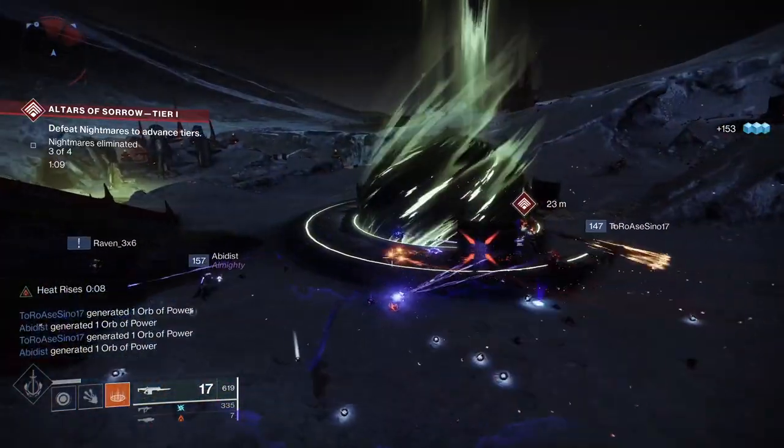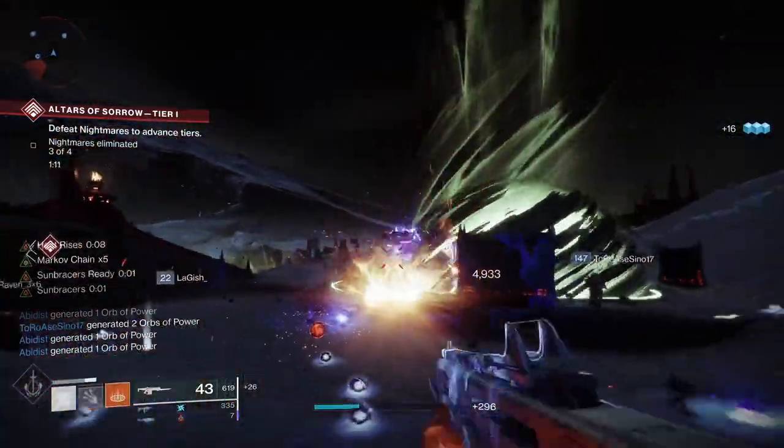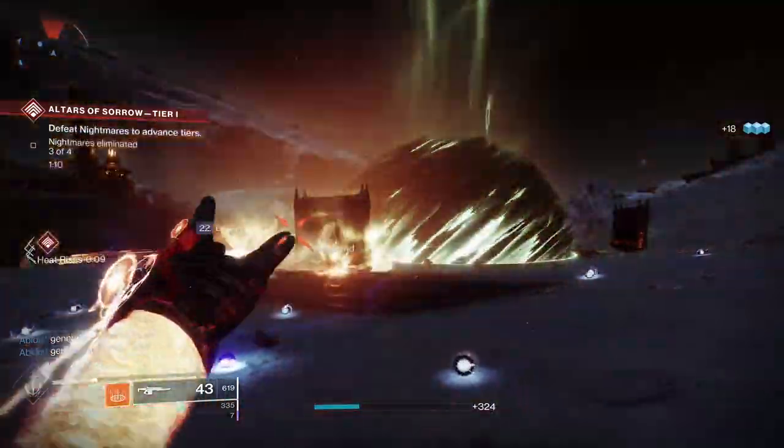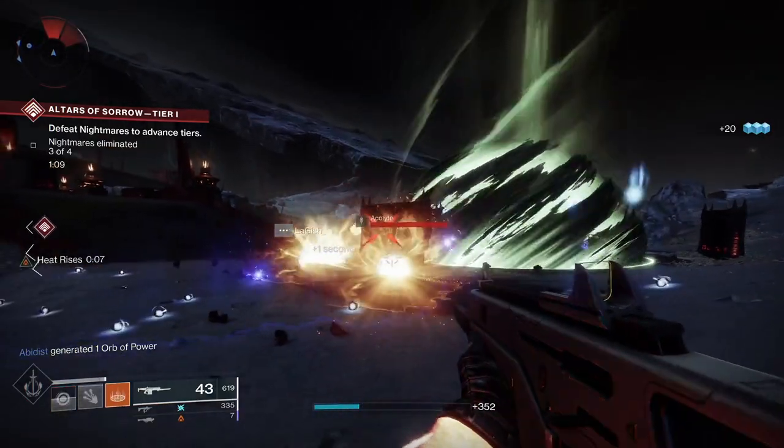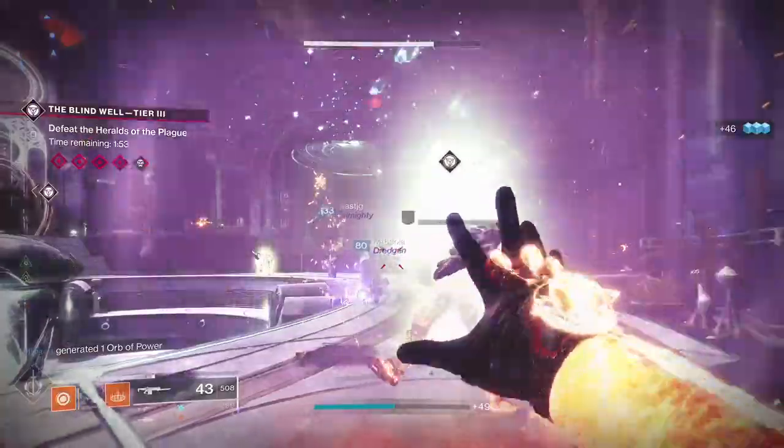Also on my helmet, I've stuck in Ashes to Assets, which means that grenade kills will refuel your super much quicker. You can see the super gauge building up there, so you're going to find you're using your super a lot more than you normally would.